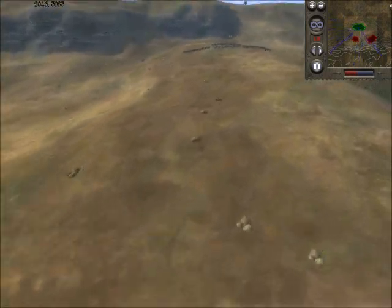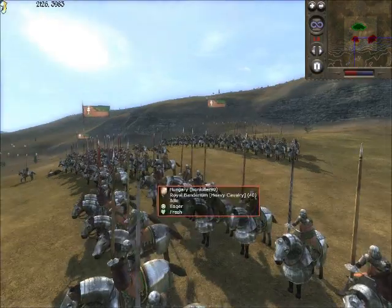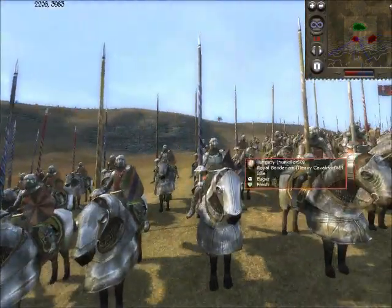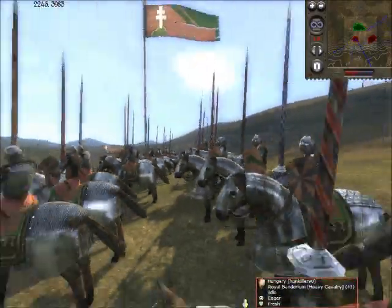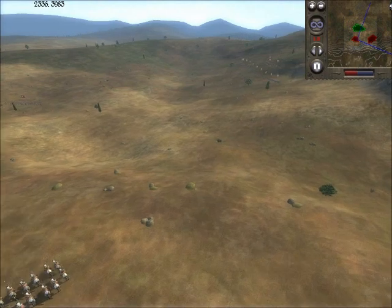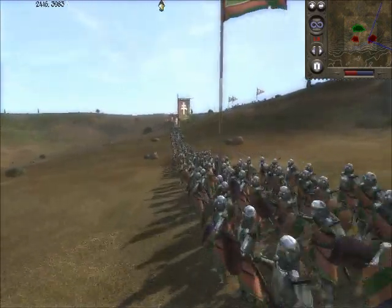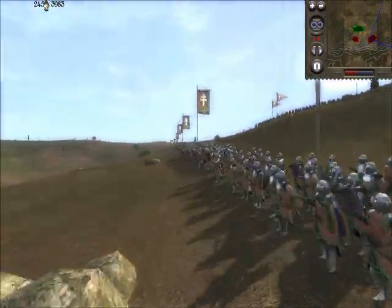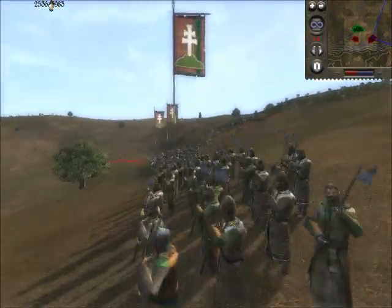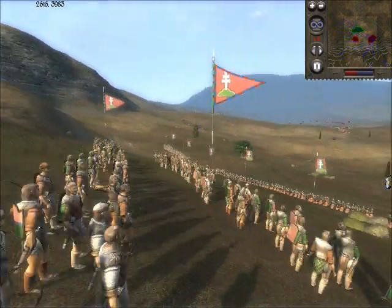My Hungarian opponent has done something rather strange — he's split up his army a lot. He has his cavalry on one force: Royal Banderium, very good cavalry for later Hungary. His general is in another unit of Royal Banderium, so there are four units of Royal Banderium here. But the majority of his army is way over here. He's brought dismounted chivalric knights, lots of them, and lots of Croatian axemen. They're backed up by Bosnian archers, who are not very good.